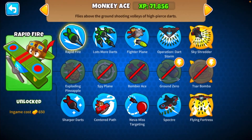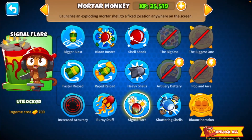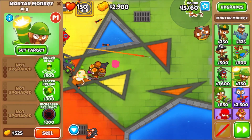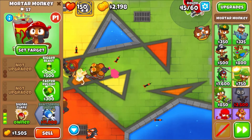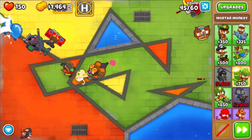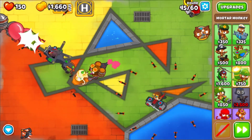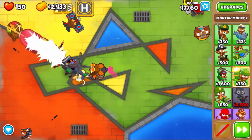I'm going to go for the bottom paths first and go for the mortar monkey, since its signal flare upgrade is not restricted. I'll put it up in the corner to get that signal flare going - it should reveal all the camos so all the monkeys can shoot the camo balloons. I almost have never-miss targeting on my airplane, which will do a lot of popping power. There we go - targets gives you so much extra popping power! Now we're going to cruise through these rounds.